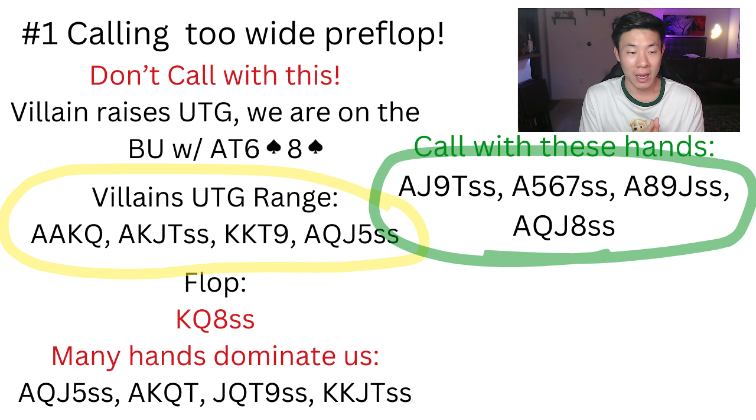For example, let's say we do make a loose call and the flop comes king-queen-eight with spades. Now we have a gut shot plus an eight with the flush draw — it looks pretty good in no-limit, but a high percentage of the time the villain is going to continue on this board because his opening range has a significant range advantage. We may not even be good versus hands like ace-queen-jack-five, ace-king-queen-ten, jack-queen-nine with spades, or king-king-jack-ten with a top set and a spade draw. Continuing with our hand is going to get us into a ton of trouble.